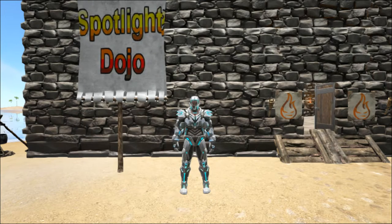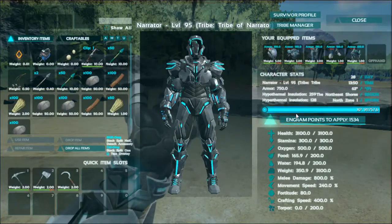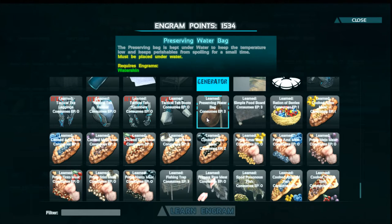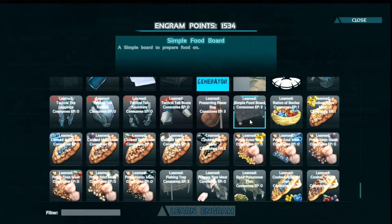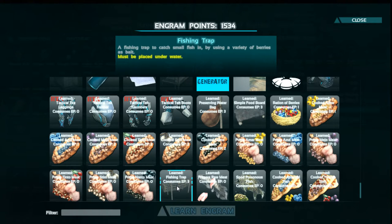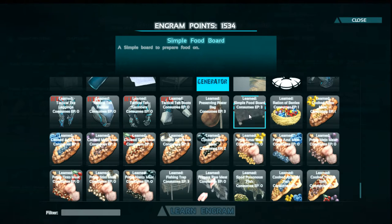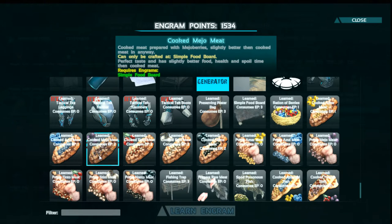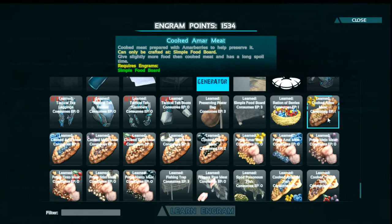Let's get to it. Going into the engrams — they are down at the bottom as usual. The preserving water bag is going to cost you three, the simple food board is going to cost you three, and the fish trap will cost you three. Then all of the food will cost you different amounts depending on what you want to learn, but all of it is prepared within the simple food board. The steaks cost you one, the Mejos are going to cost you two, the Tinto is going to cost you two, the Stimberry is going to cost you two.